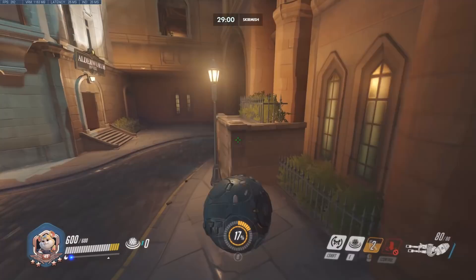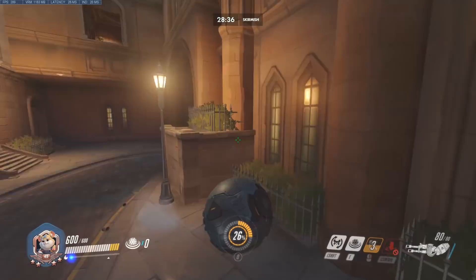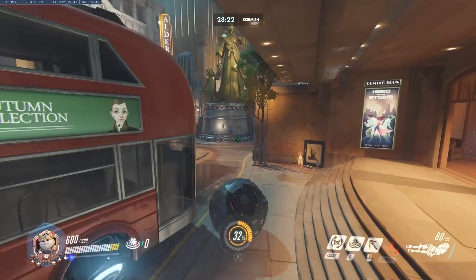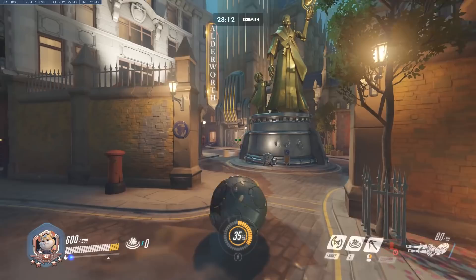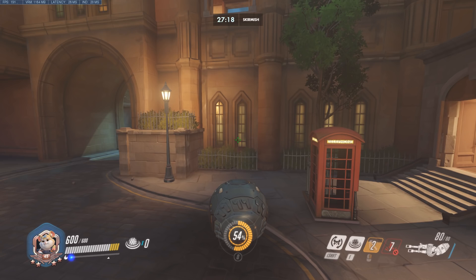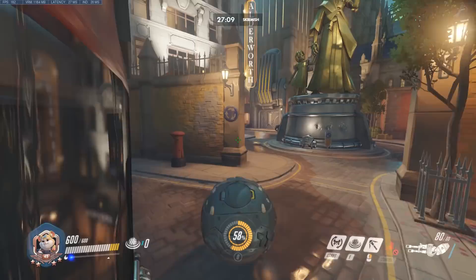Check this out — this is King's Row. I want to show you some ways of entering the point, good ways and bad ways. Generally, staying on the floor is a bad way to enter because you can't pile drive. What you want to do is always look high. Deploy the grappling hook above Hammond, keep going forward, swing up in the air, disconnect the hook at the apex of the swing, and then pile drive down onto the point. That is maximum Hammond.